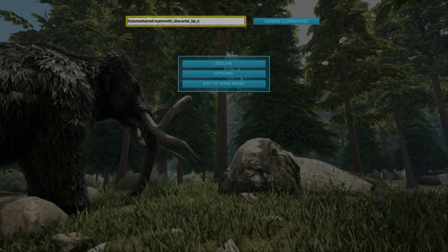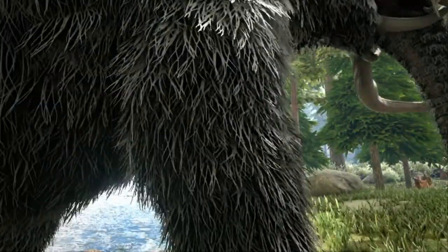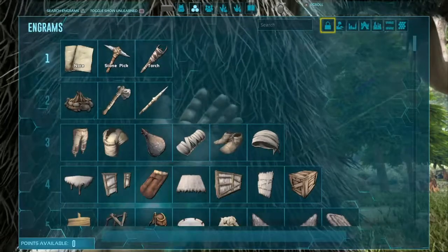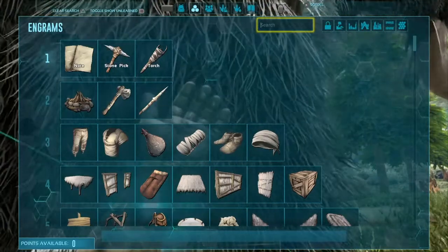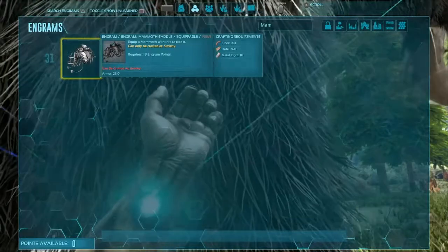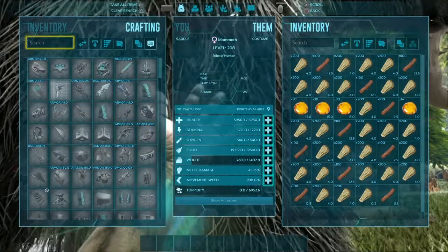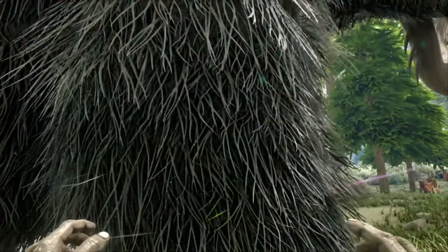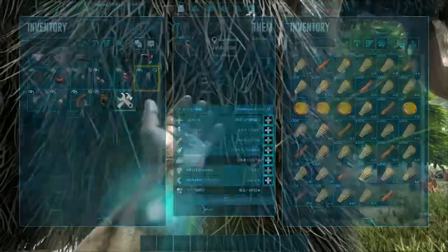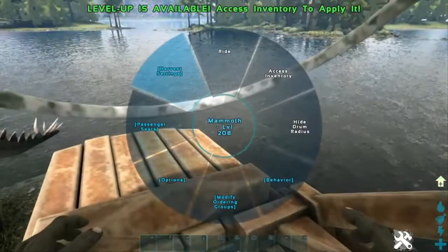Next up is the stegosaurus, but I'm going to go back to the mammoth first before I start with the stego. I know there are new saddles — let's just start with the mammoth. New mammoth saddle — it actually looks nicer. Let's put it on. Apparently there are supposed to be war drums in it. Let's see — oh yeah, war drums! I'm going to take off my hood real quick. And apparently — oh, passenger seats!